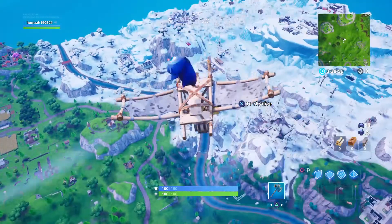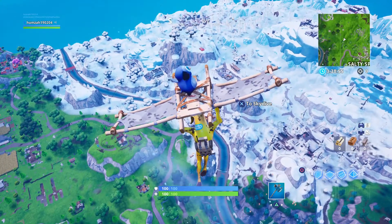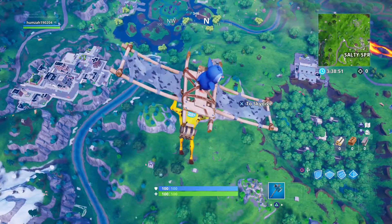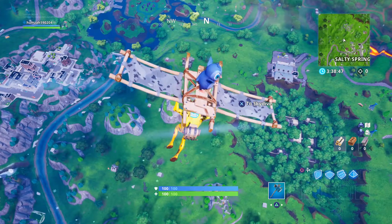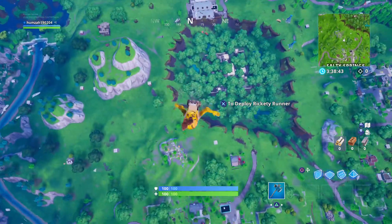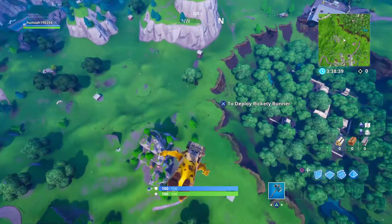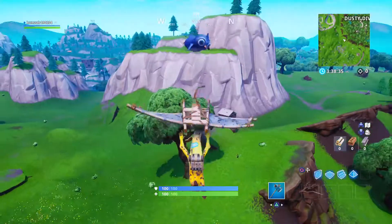What's going on guys, my name is Hamza and welcome back to this brand new video. In this week's video I'll be showing you one of the Week 5 challenges, and the challenge is to get 15 bounces in a single throw with the bouncy ball toy. This is probably going to be one of the easiest challenges because all you have to do is get the bouncy ball.